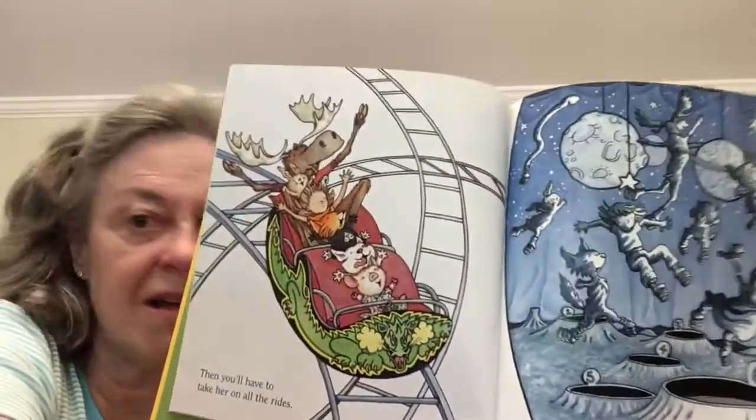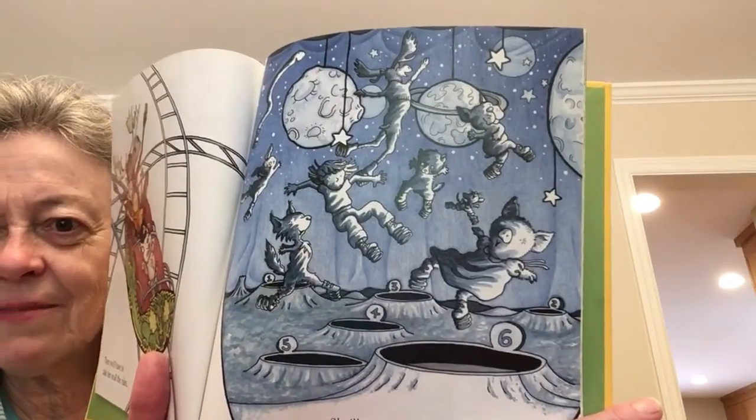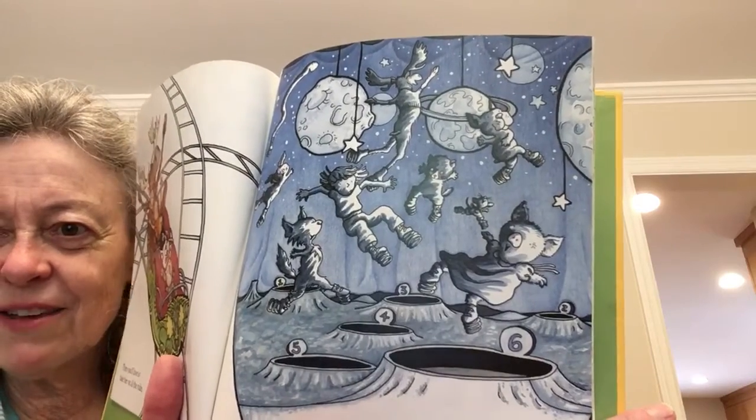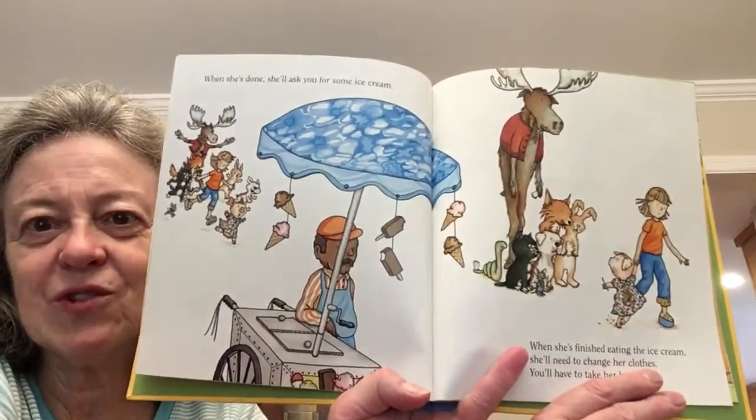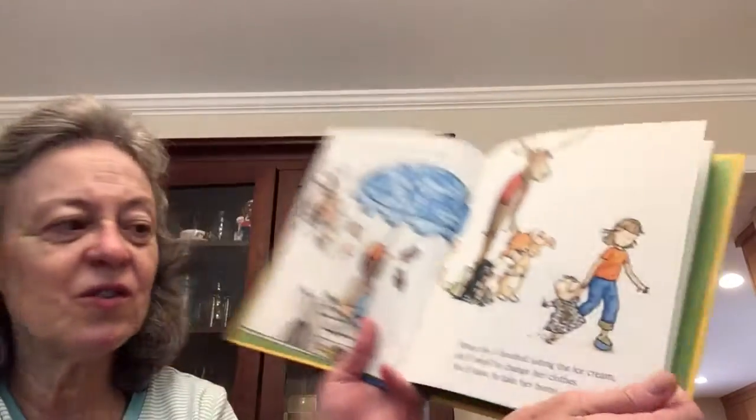Grandma always liked to do bumper cars. Then you'll have to take her on all the rides — on a roller coaster. Grandma does not like roller coasters; it makes her sick. She'll want to play all the games. I'm not sure what this game is — it looks like you may be jumping on things and trying to jump into the holes or something. And when she's done, she'll ask you for some ice cream. It is always fun to get ice cream when you're at carnivals or street fairs. When she's finished eating the ice cream, she'll need to change her clothes, so you'll have to take her home. Look, she has ice cream all over her clothes — she must be related to Grandma. Grandma gets her clothes dirty pretty easily.